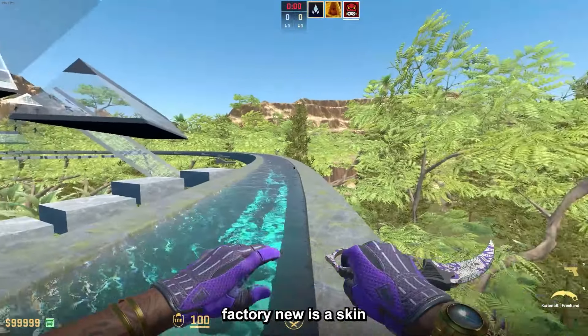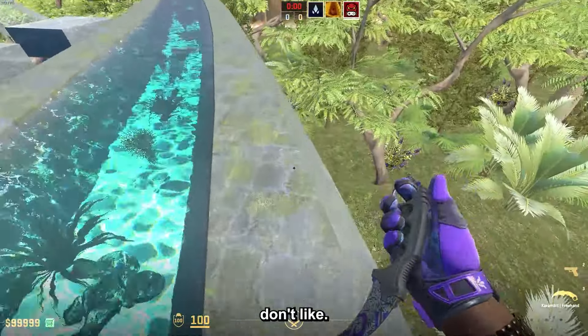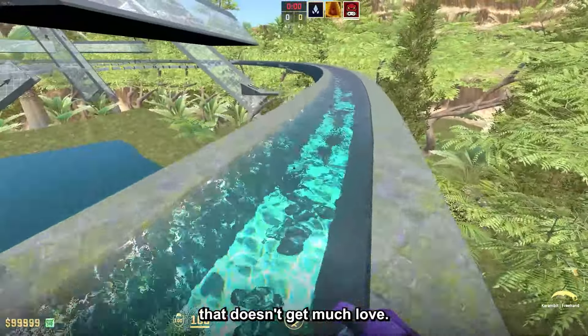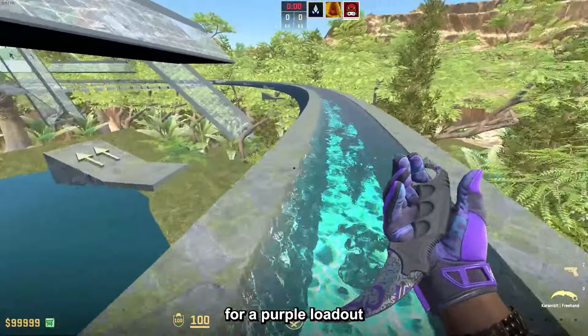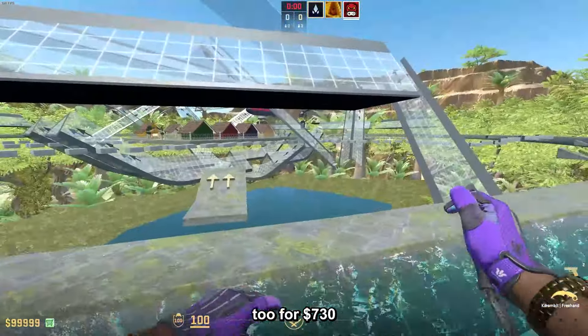The Karambit Freehand Factory New is a skin that people in general don't like — I don't know why — but the Freehand is just a skin that doesn't get much love. However, it is pretty good for a purple loadout and it is very shiny too, for $730.